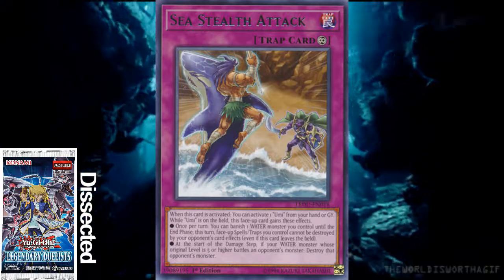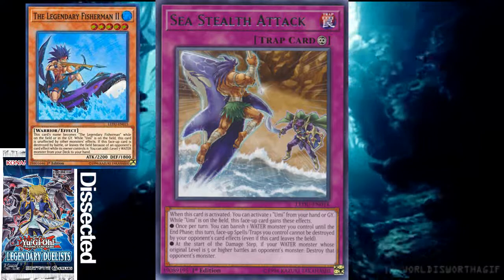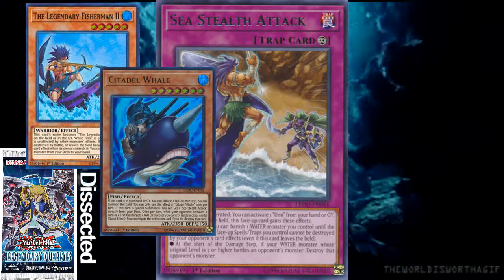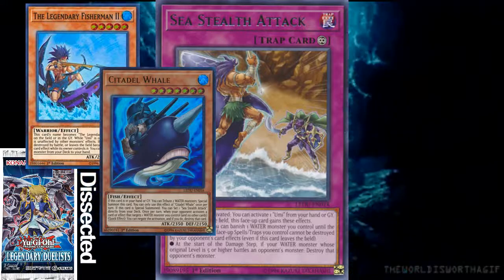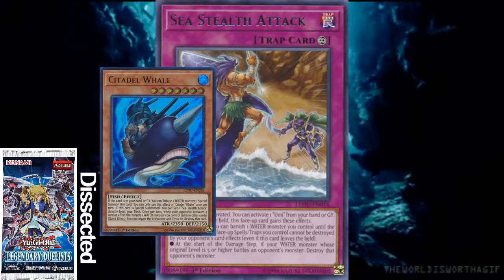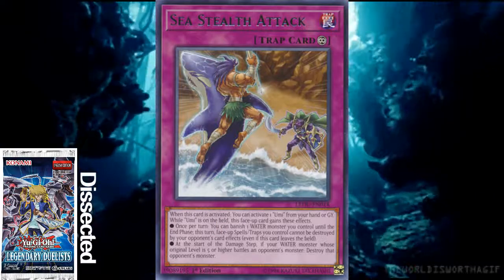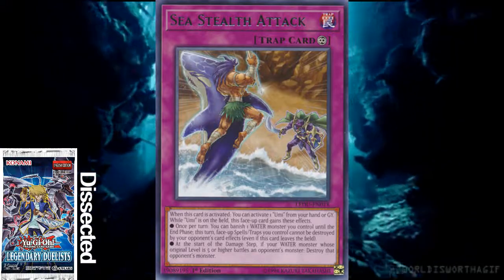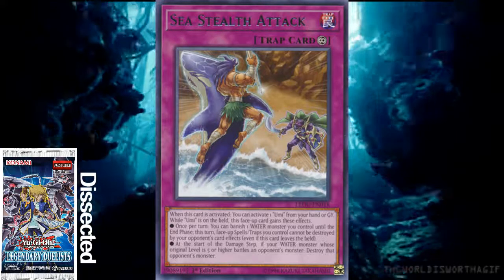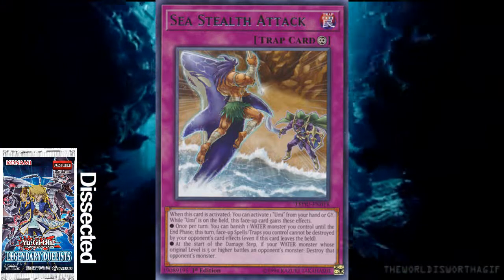At the start of the damage step, if your water monster battles whose original level is 5 or higher - so any of the Legendary Fisherman monsters or Citadel Whale, which you'll definitely have on the field if you searched Sea Stealth Attack through Citadel Whale - when they battle, your opponent's monster gets destroyed. It's kind of like Ally of Justice Catastor. It doesn't matter if they attack you or you attack them; if this card is on the field, your opponent's monster gets destroyed at the start of the damage step.